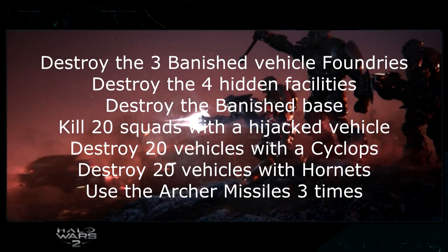The next mission is Ascension, and it also has seven objectives. Destroy three banished vehicle foundries. Destroy the hidden facility — there are four buildings on an island you can see on your mini-map. Take your Hornets over there, take out the handful of units, then destroy the four buildings. Destroy the big banished base at the top of the map. Kill 20 squads with a hijacked vehicle. Destroy 20 vehicles with a Cyclops. Destroy 20 vehicles with Hornets. And use the Archer Missile leader power three times.